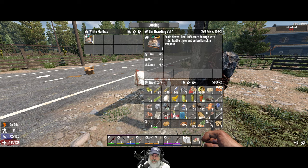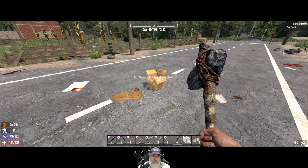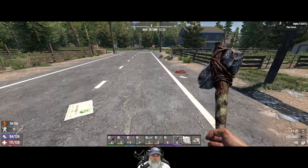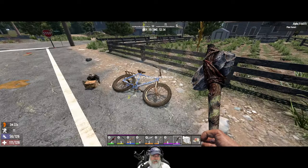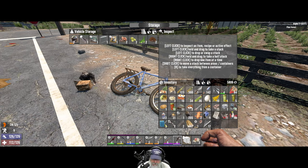'Deal 10% more damage with fists, leather, iron, and spike knuckle weapons.' Yep, I'll take that. Alright, I need to drop a few things off in the bike here. I guess we have stuff in the bike — anything else will go in there? A couple things.